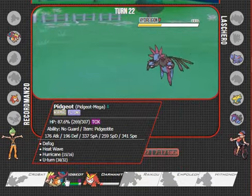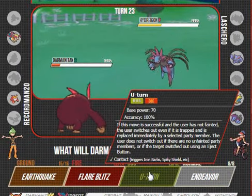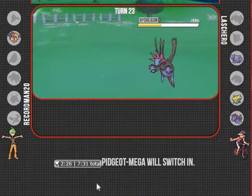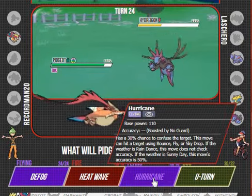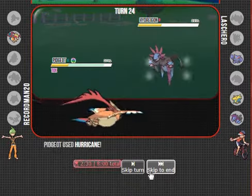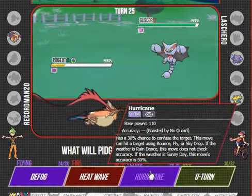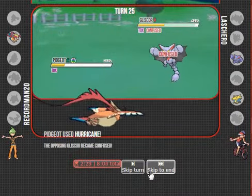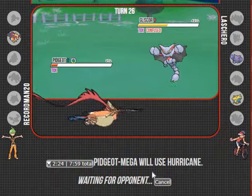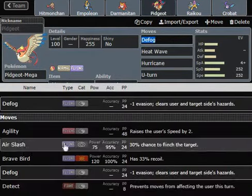He's faster than Crobat! Oh, this is a Scarf Hydreigon - Scarf Hydreigon, and he got a crit too. It all depends on... he hurt himself! Sweet. I should have ran Roost. I'm going to change Mega Pidgeot's moveset to include Roost, and I'm going to replace Empoleon with a better Water-type - Suicune. Suicune is bulkier. But I don't have access to the right nature right here.